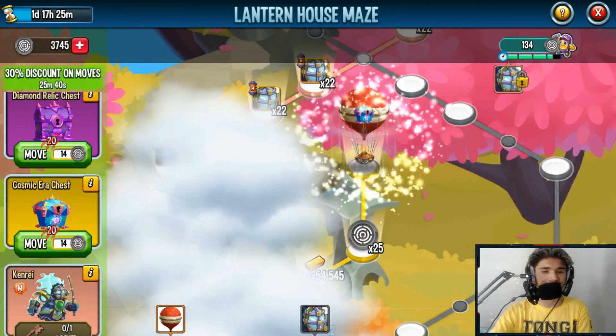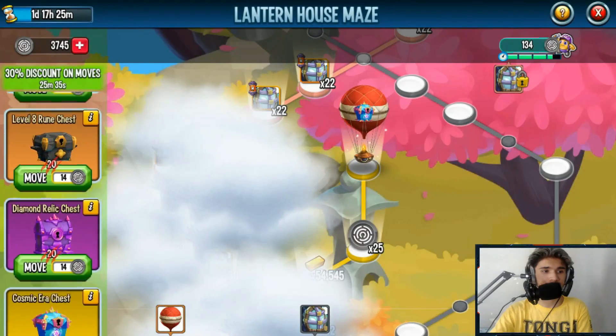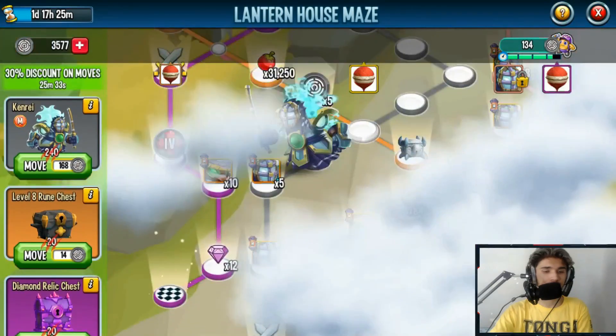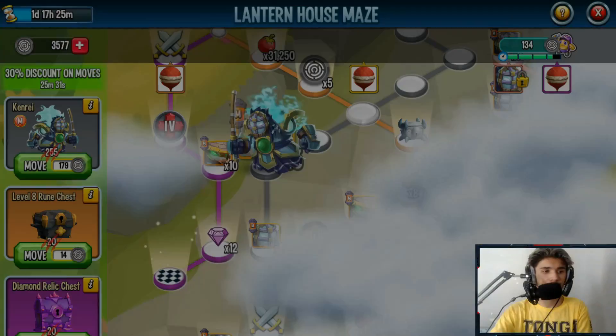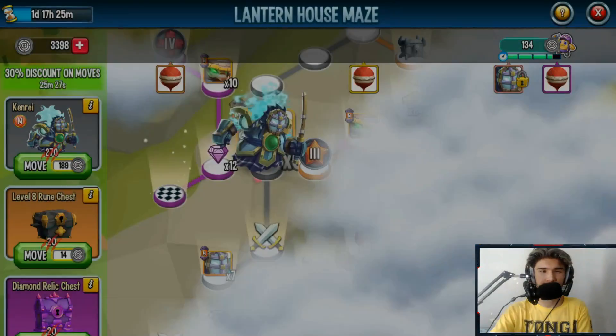The Cosmic Gara chest contains a random cosmic monster — it's guaranteed. So if you want to go for that it's really up to you, but me personally I'm going to stick to Ken Ray and continue moving this path.